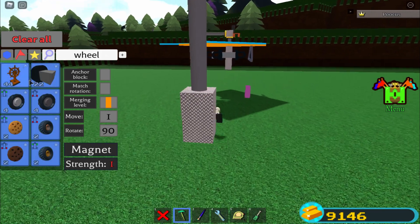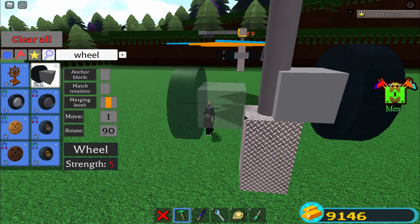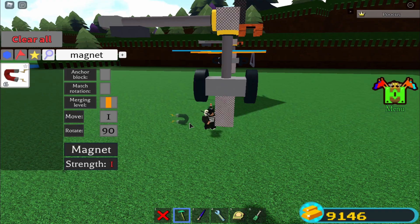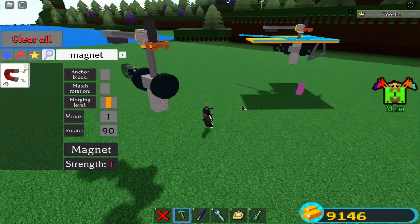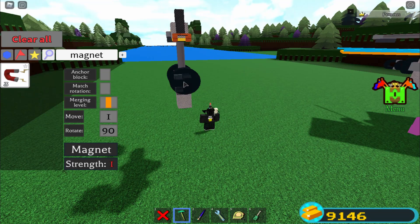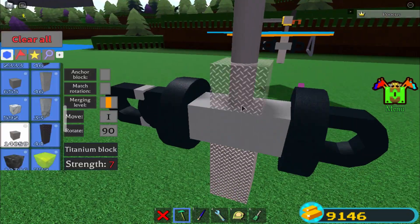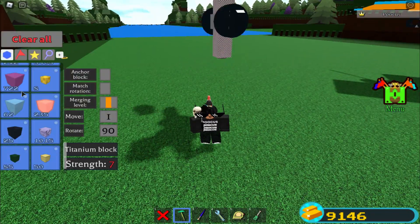Now we're gonna be making the magnet glitch. Go ahead and get a wheel and place one halfway just like that and one halfway on the other side. Then get two magnets on this side and one magnet on the other side. Get one titanium block and place it in the middle of these two wheels. Now we're good to go to actually make our hang glider.